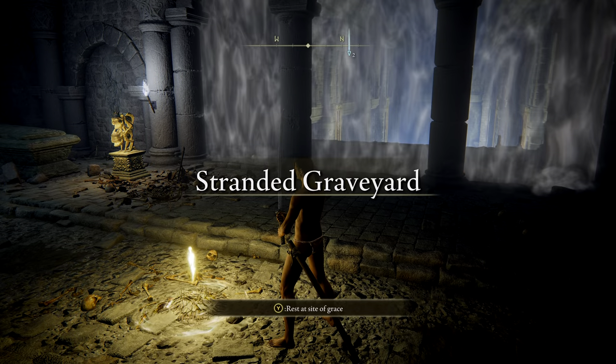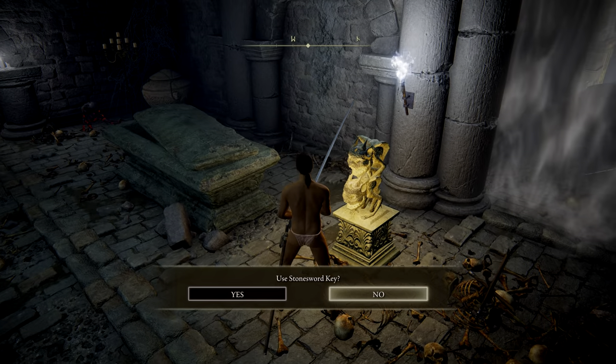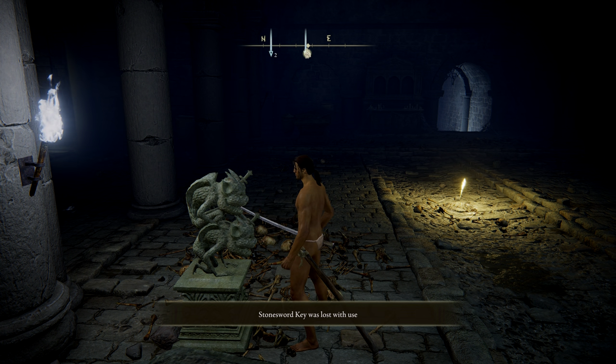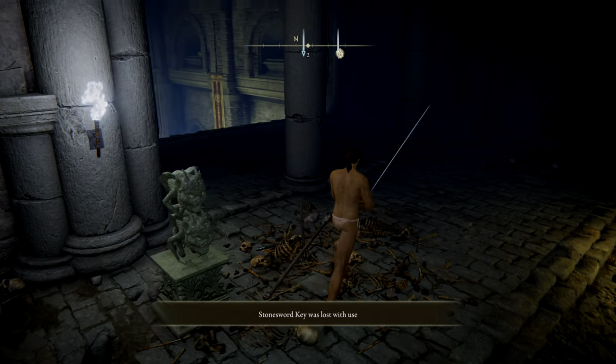This video will be about what's behind the fog gate next to the Stranded Graveyard, how to disable the stone chariot easily, and most importantly, what the quickest way to open the fog gate is.